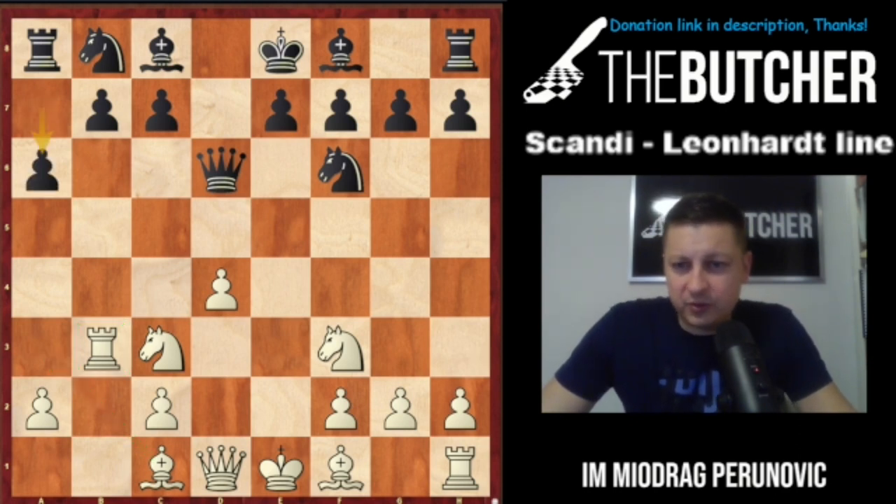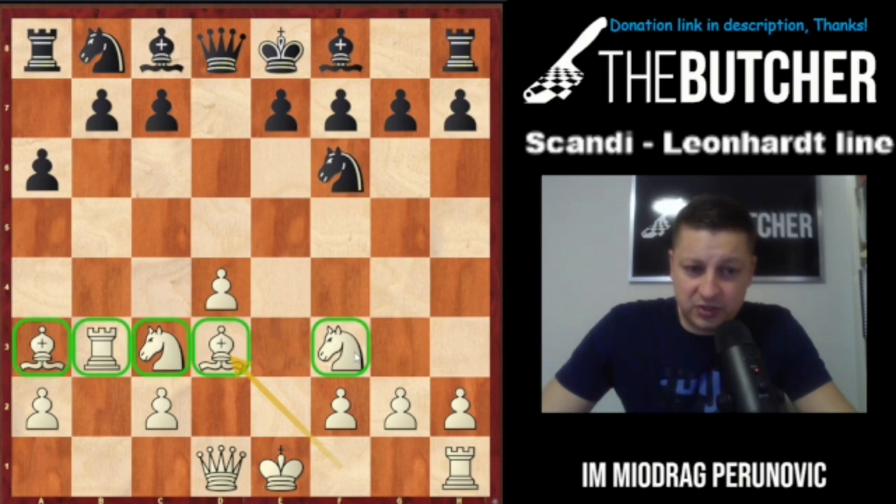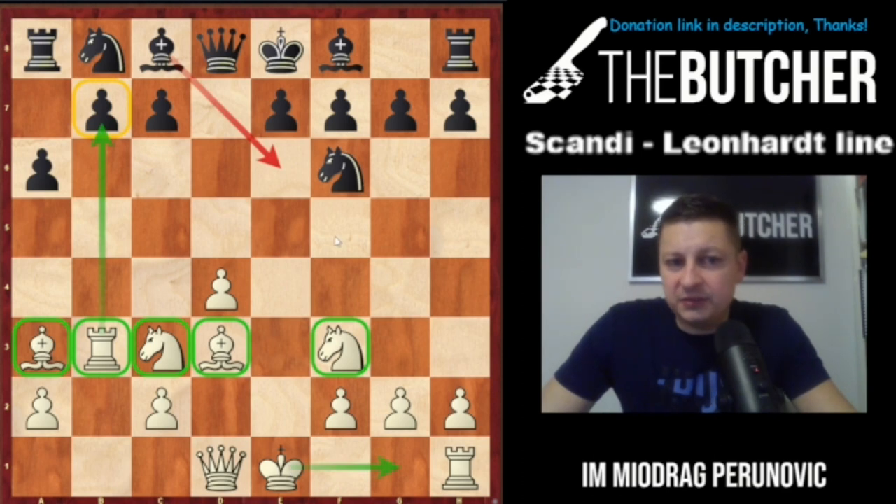After bishop a3 and queen d8, what's so special about this position? I have four minor pieces developed, an open b-file, and the e-file will be mine as well. The rook is very interestingly placed on b3 — you can never play bishop e6 to get rid of it because the pawn on b7 is hanging. I need to complete development with castles, knight e5, and include my queen in the attack on the kingside.